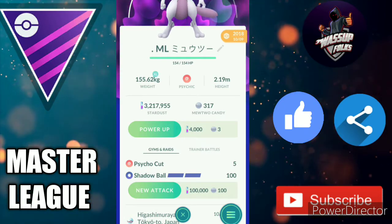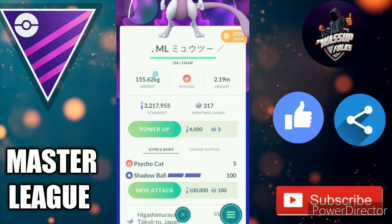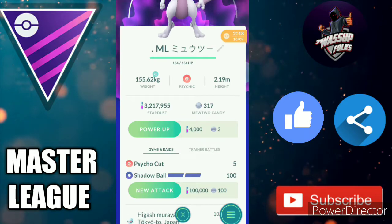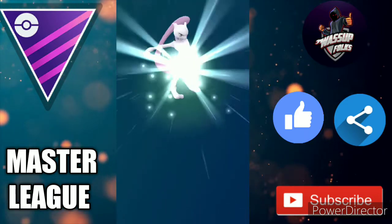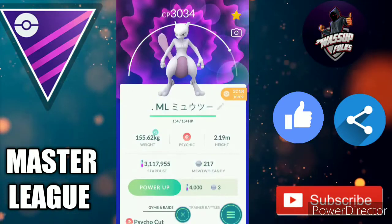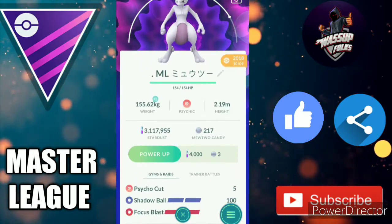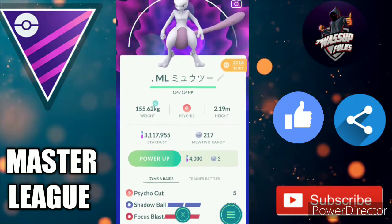It will cost lots of stardust — 100,000 stardust and 100 candy for the new attack. Let's do this! I'm still in the 3 million stardust range — 3.117 million. So it now has Psycho Cut, Shadow Ball, and Focus Blast.